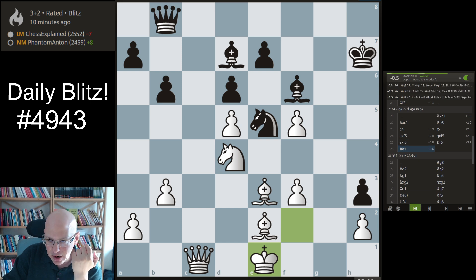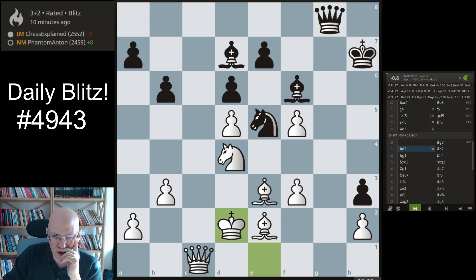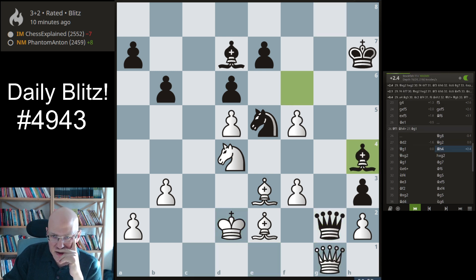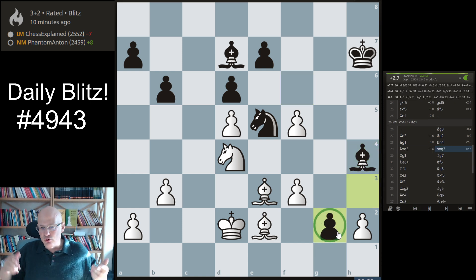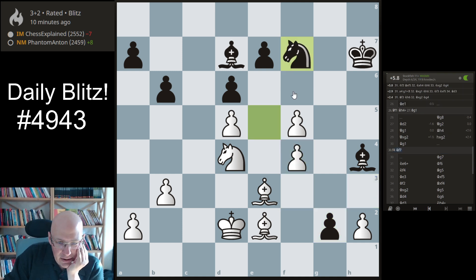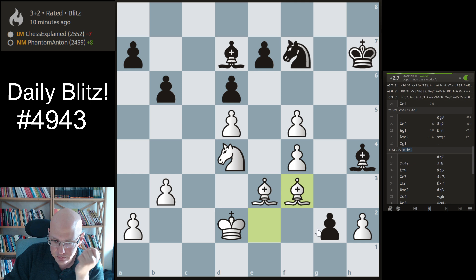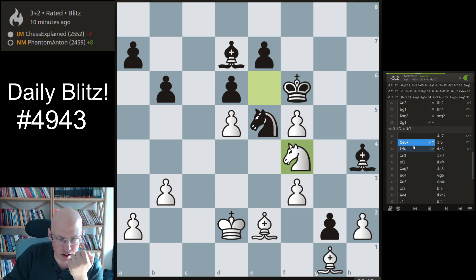He played queen g8 which is good of course and now I'm just in bad shape. He does not take on d5 as would be normal — I'm still winning there because the endgame is just winning, the g2 pawn will drop. I just have to play f4 and it's over — bishop f3 and you can resign because it's two pawns for nothing. Instead I'm blundering this away, which is totally idiotic.